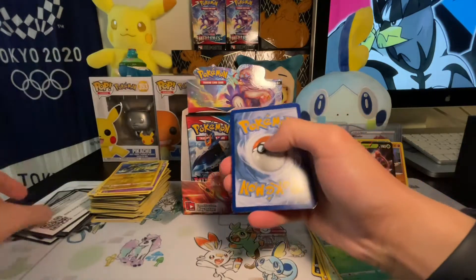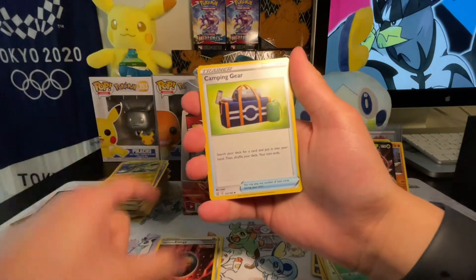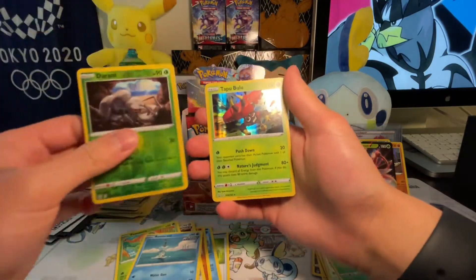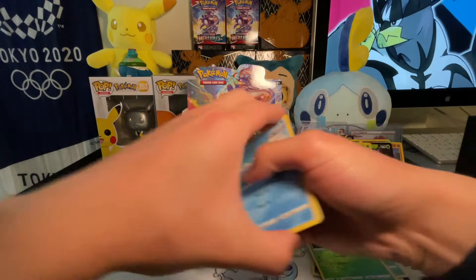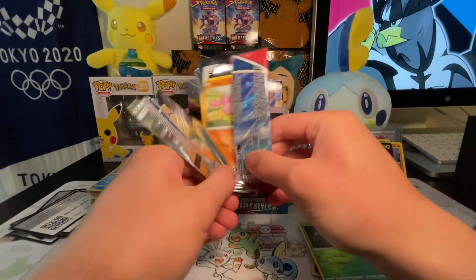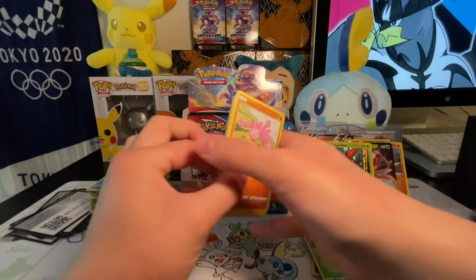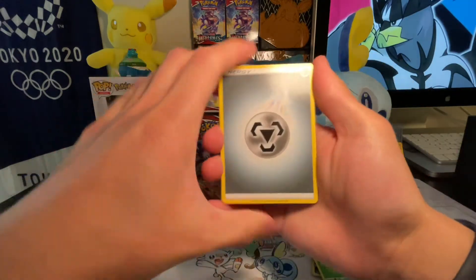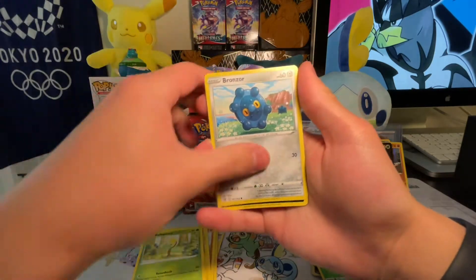Tyranitar or Empoleon, either one of you can show up — come right on down. Durant and Tapu Bulu, cool — that's a holo right there. Another Empoleon pack — are you going to be in here? It's a tough decision between Empoleon and Tyranitar. I think Empoleon is just spewing Zen in that alternative art card, so I'm kind of leaning towards him to be honest. Got a Galarian Mr. Rime and a Jellicent reverse holo.